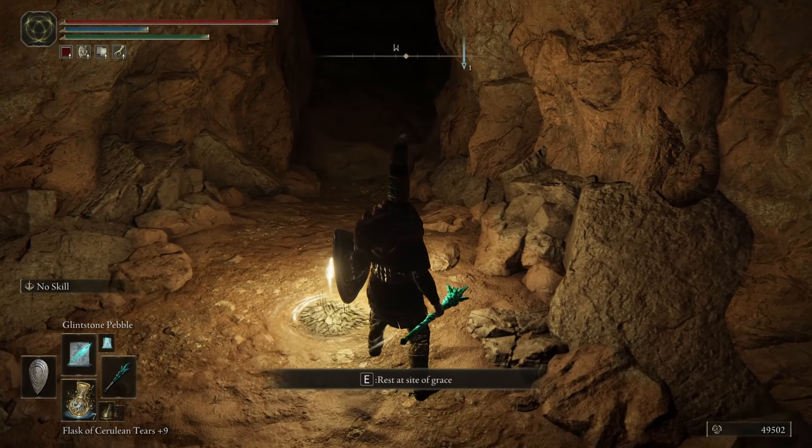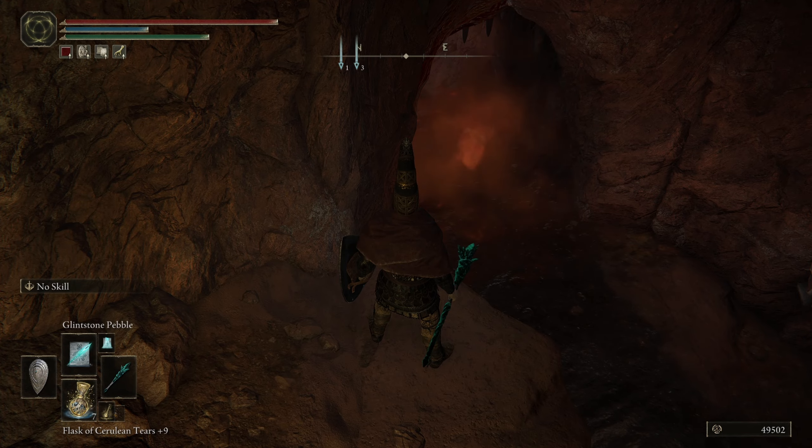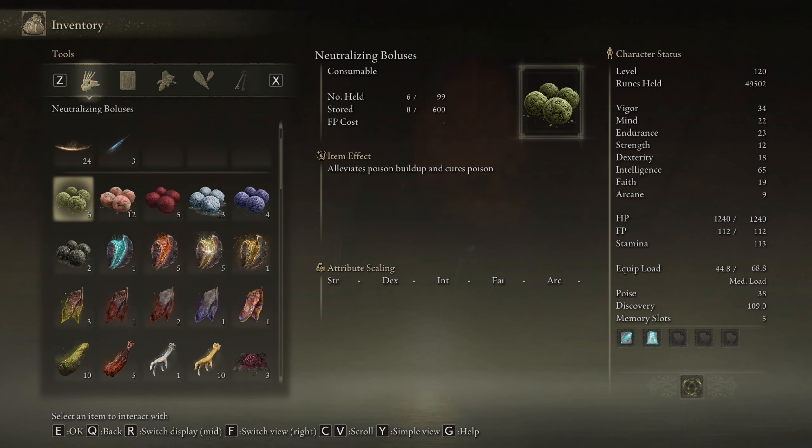Quick note: if you roll in the rot it will splash up and give you a prolonged effect where you just keep taking damage for like 30 seconds - it's awful. So if you don't have a lot of Preserving Boluses, you can actually go through here without ever getting any rot on you, and here's how.